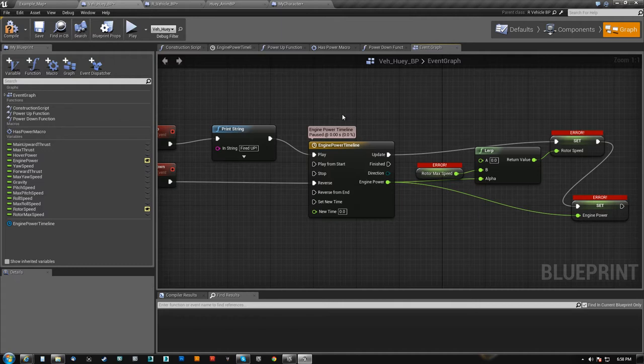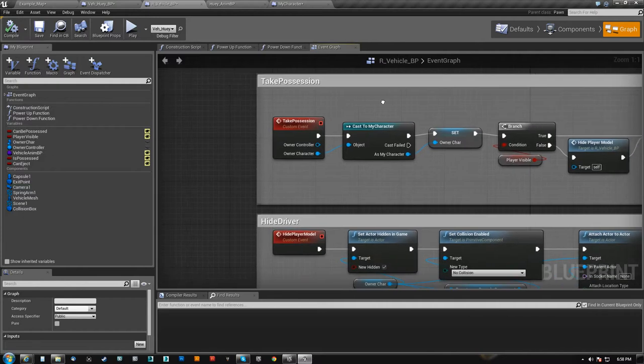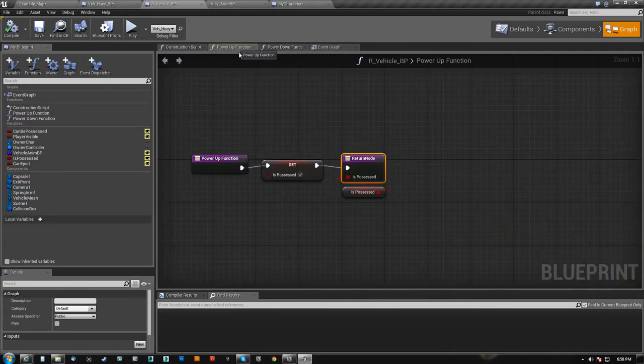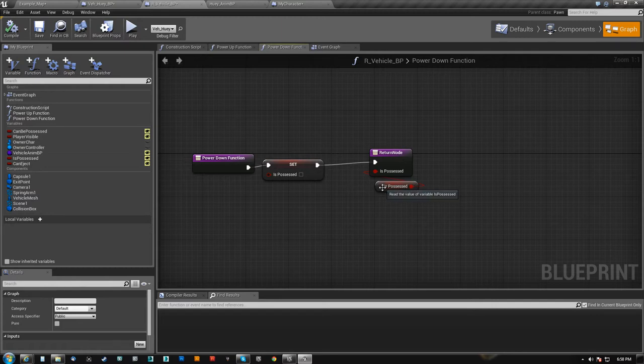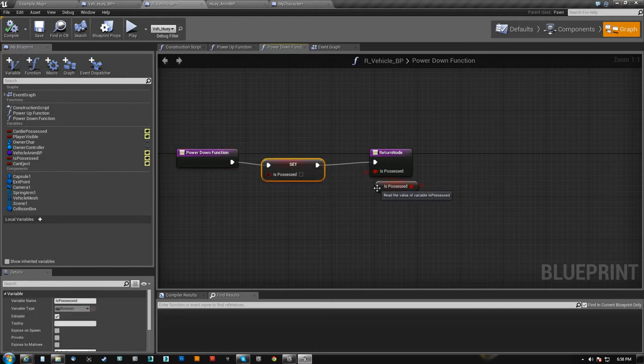So the power-up and power-down gets called from the parent but is defined in the child. It's the reverse of what you normally do, where you define it in the parent and call it from the child. So in order to do that I tricked it by making it have a simple output. Power-down is the same exact thing — in my child I can re-implement this and it will override. In fact, I don't even believe that 'possessed' or anything like that actually gets ran.